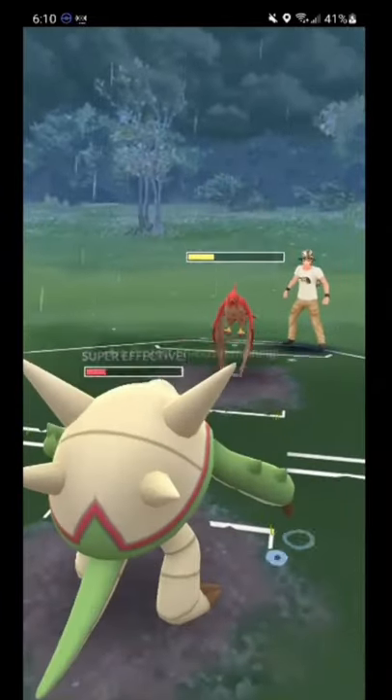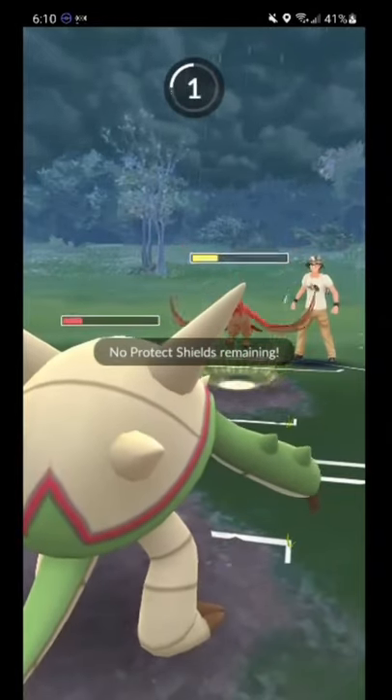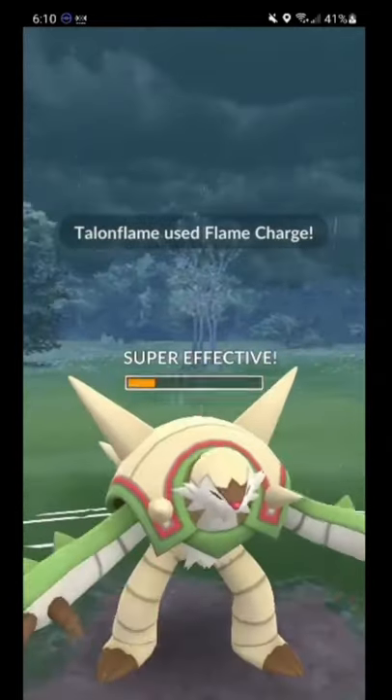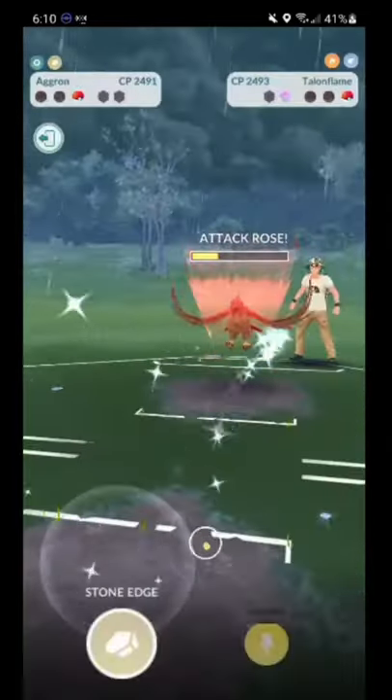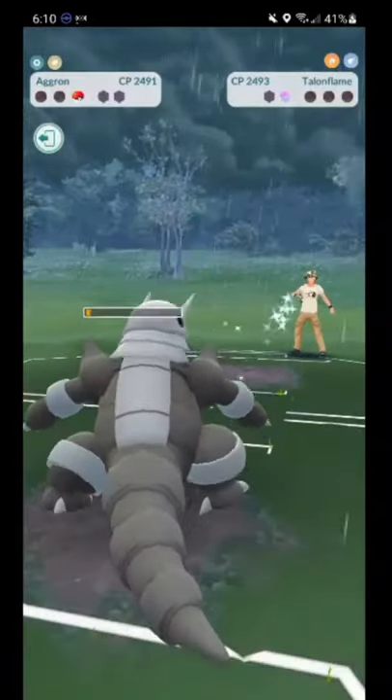The threat of a Superpower forces them to throw their energy, and since the incinerate landed on the Chesnaught earlier instead of the Aggron, I still have the ability to survive one more incinerate on my Aggron. So I come back in with the Aggron, farm down, and take the win.